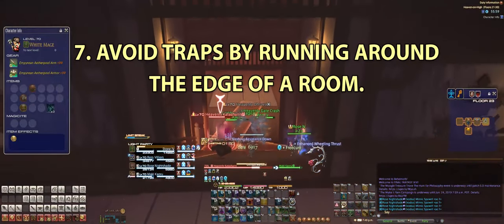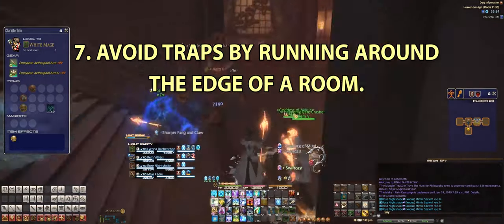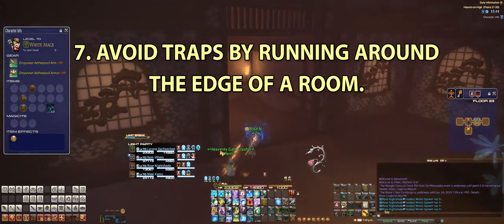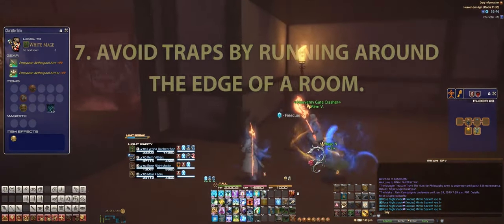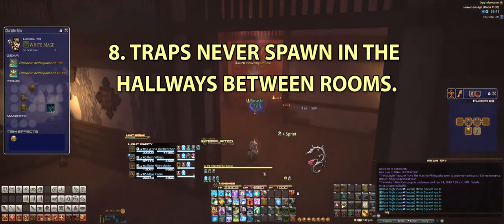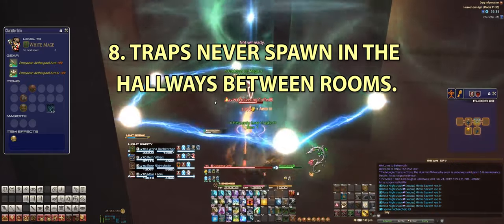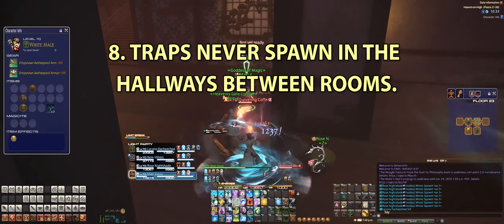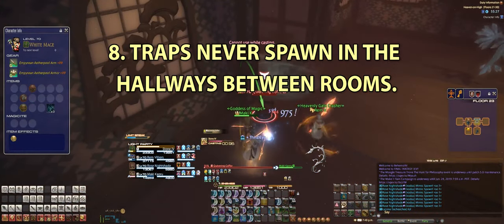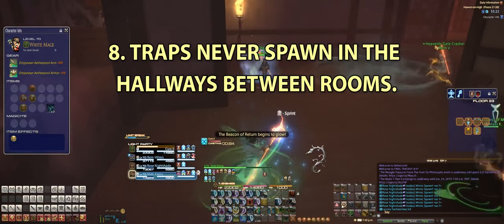Number seven: run along the edges of rooms to avoid traps. Traps will always spawn in the middle of the rooms, and if you run on the edge, you most likely will not hit them. Number eight: traps never spawn in the hallways between rooms. So if you want to be extra safe — and this also applies to higher levels — pull mobs from the room and kill them in the hallways between rooms. You'll be able to kill the mobs safely without triggering a surprise explosion or having a party member turn into an otter.